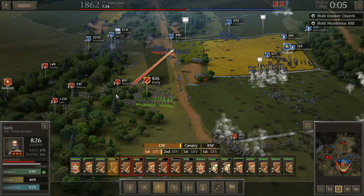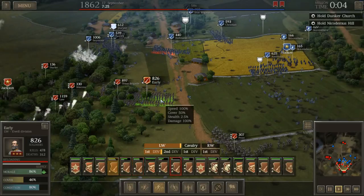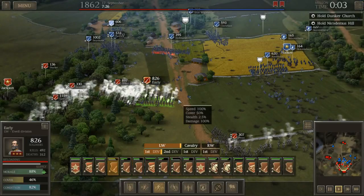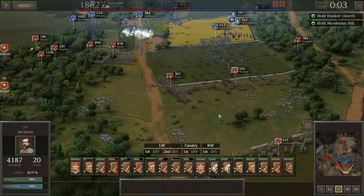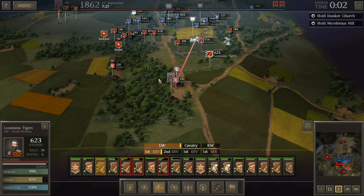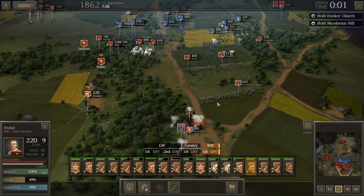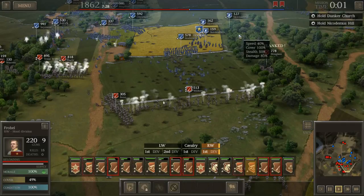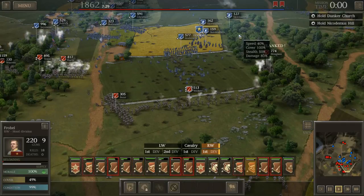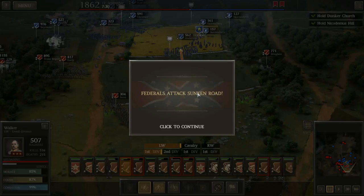It's going to be a mass volley — boom! Look at that, Hoffman's numbers have dropped considerably, but he still refuses to run. What a brave soul. Federals attack the Sunken Road — so the Federals send another attacking wave. We are greatly outnumbered. Dunker Church must be held or else our left flank will certainly collapse. The Sunken Road position can secure our right flank — we must defend it.